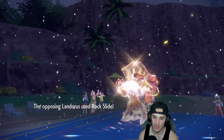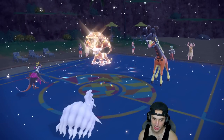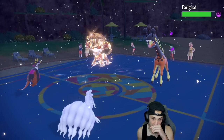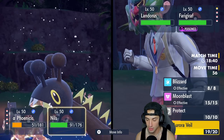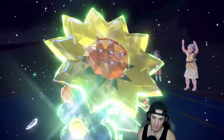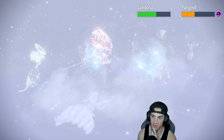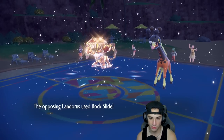Rock Slide flies but Ninetales soaks it up with the Veil. A second Rock Slide comes in — we soak that too. I Terastallize Fezandipiti to Grass and Roost to recover HP. Then I drop a Blizzard — Frigibax is now toxic and losing HP. We get a crit on Blizzard but don't freeze Landorus. Roost comes out, we get back HP. Rock Slide keeps hitting but Ninetales soaks beautifully with the veil still up.